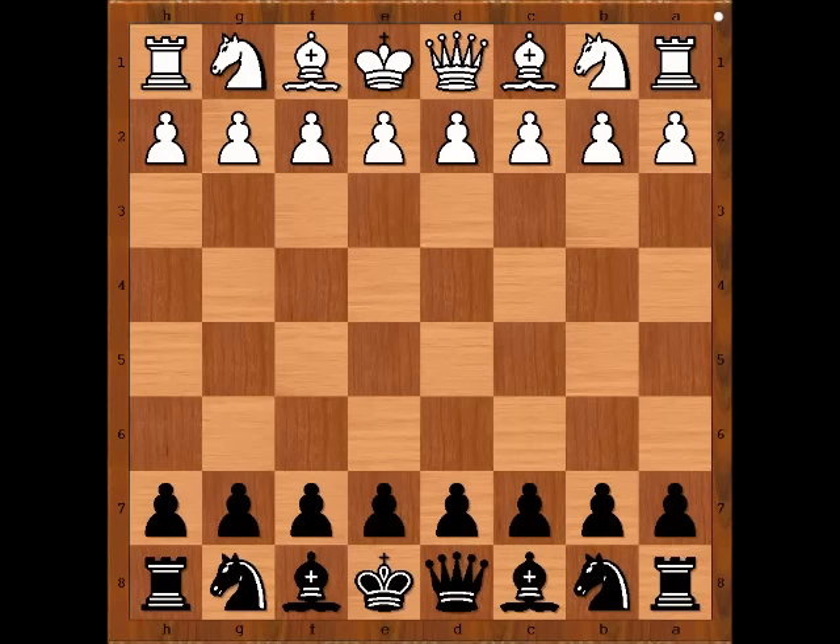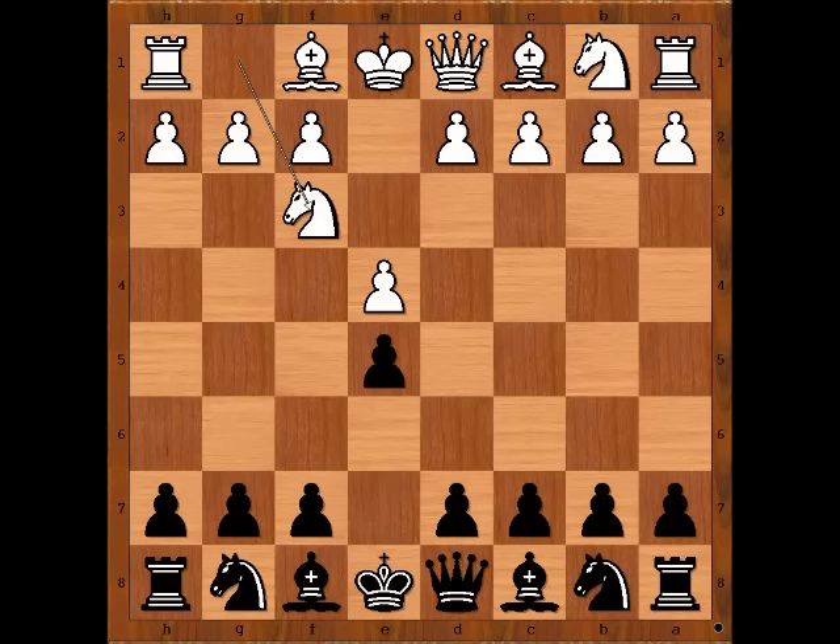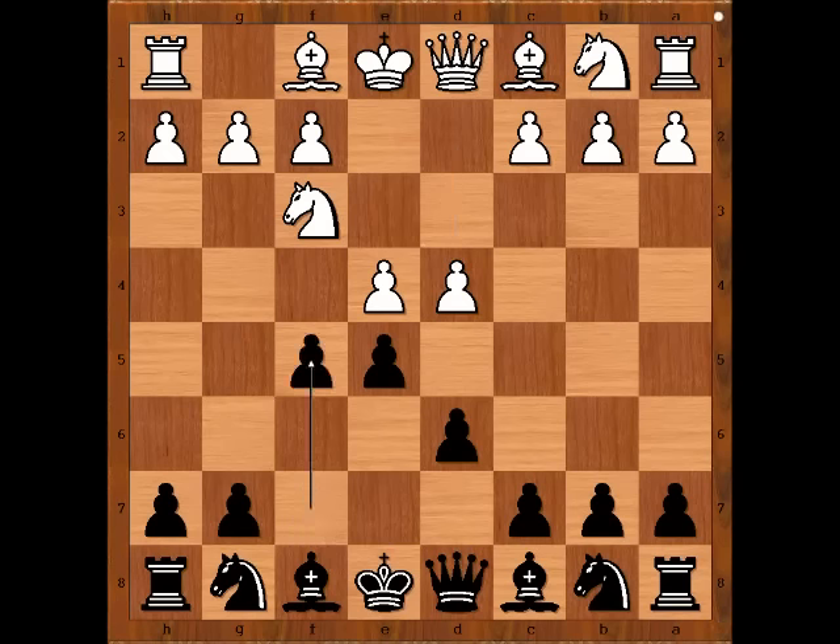Dupre had the white pieces and he started with e4. Carlos Torre played e5. Nf3, d6 — a Philidor Defense. d4, and black to move. e takes on d4 is the most played move, but Carlos Torre prepared a little surprise: f5, not taking on d4. It's a surprise.